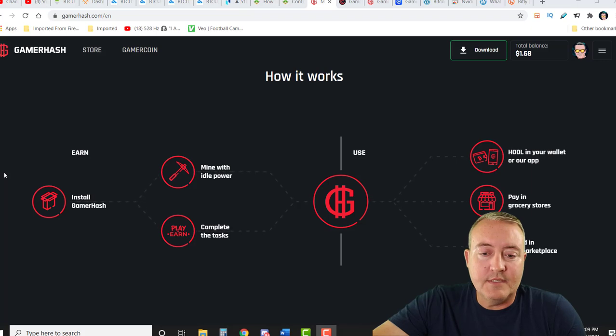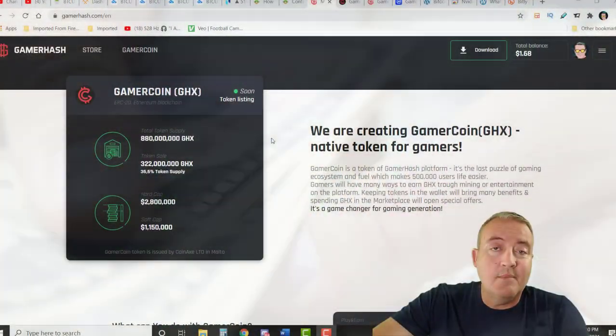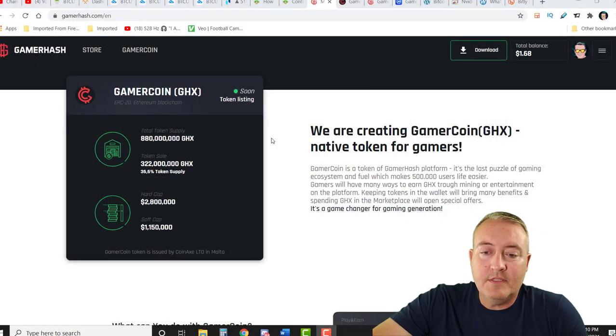Here's how it works: install GamerHash, mine with your idle power, complete tasks — that's a new little thing that the other profit-switching miners do not have — and then you can use it through holding it in your wallet, pay in grocery stores (which is going to be in the future), and spend in their marketplace. GamerCoin has got about 880 million coins; GHX is their ticker. It's got a token sale of 322 million. I don't know how I feel about that personally, but it's neither here nor there right now.